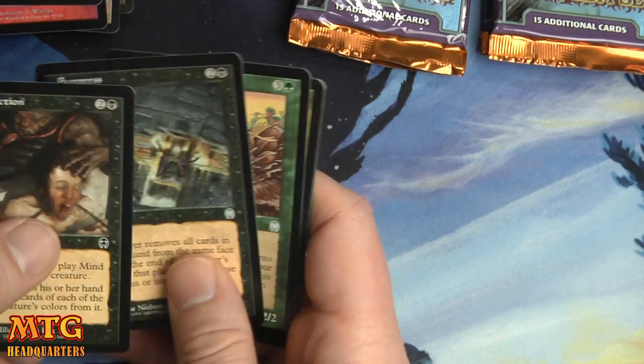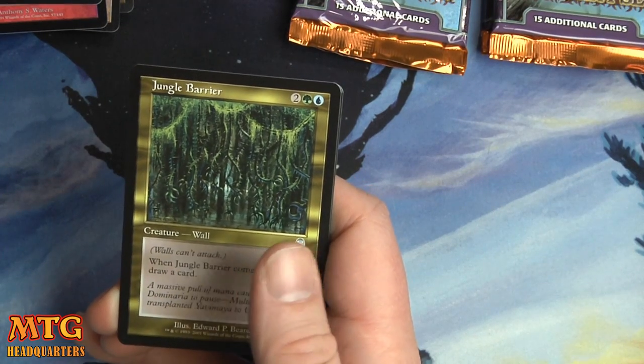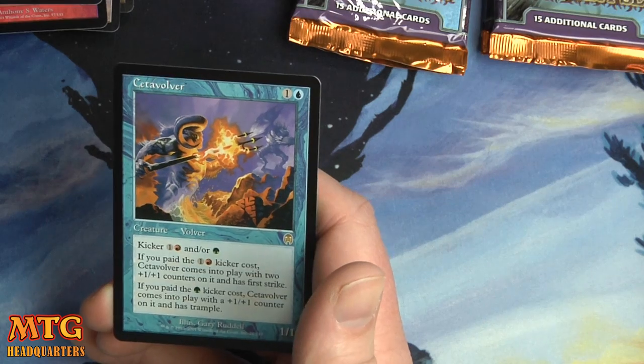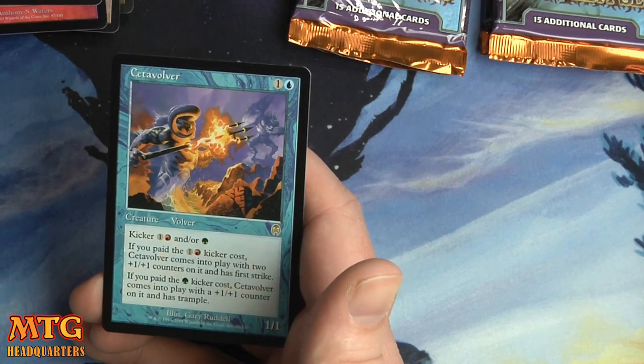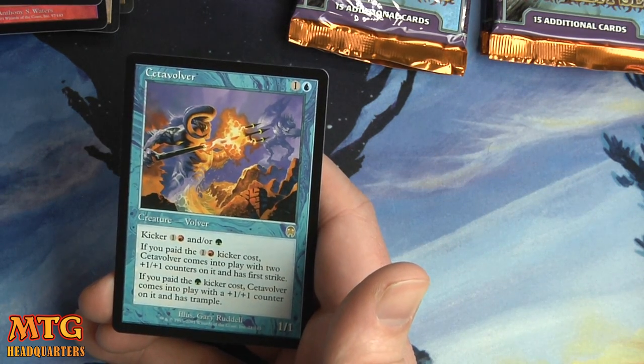Mine Extraction, Suppress, Sylvan Messenger, Jungle Barrier, and we have a Set Evolver — one and a blue, 1/1 with a kicker. If you paid the one and red, it comes to play with two +1/+1 counters and first strike. If you paid the green, it gets a +1/+1 counter and has trample.